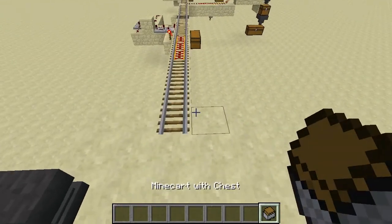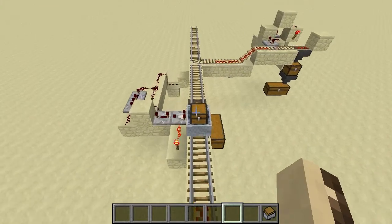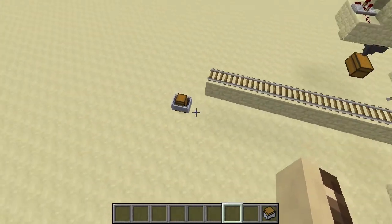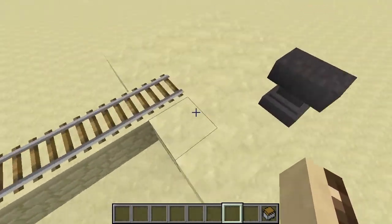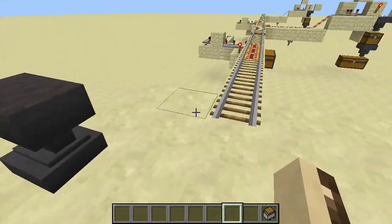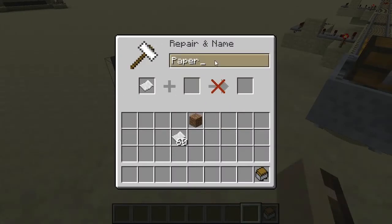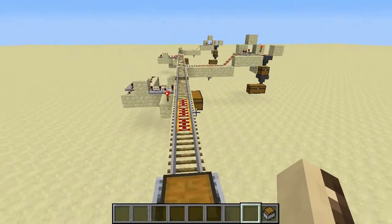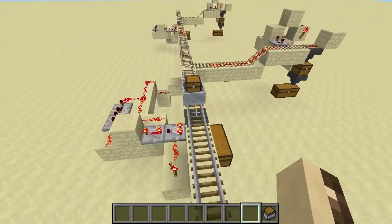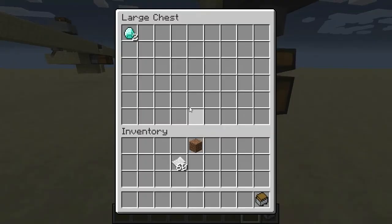Let's see what happens if we put an empty cart in the system and push it. Not much as you might expect — it just goes to the end where you collect your carts. Now let's say I want to send two diamonds to Bob. We put the name Bob on a piece of paper, put that in anywhere — it doesn't really matter. Then we push it, it gets sent to Bob, and then once it's empty, it sends on the two diamonds.